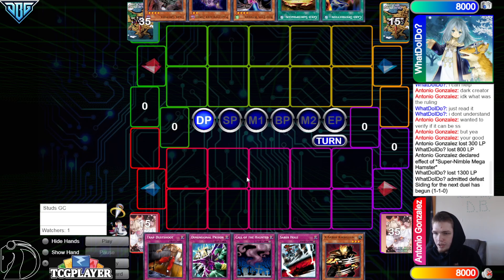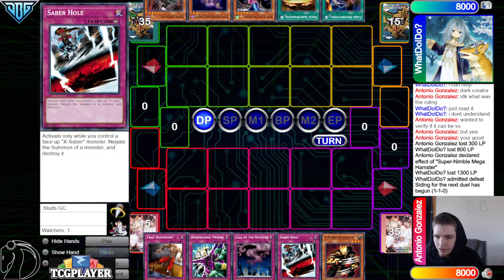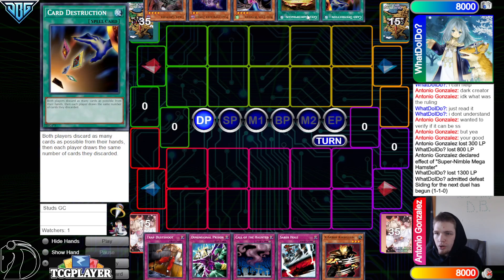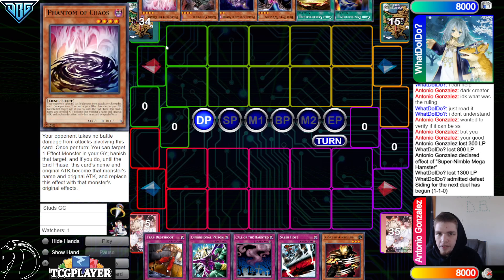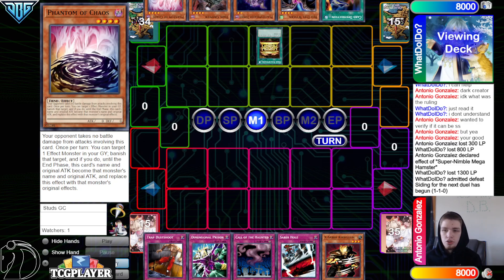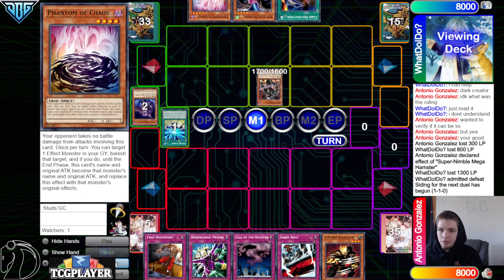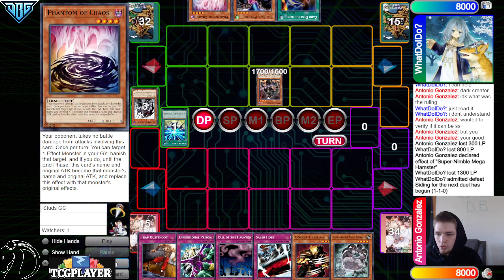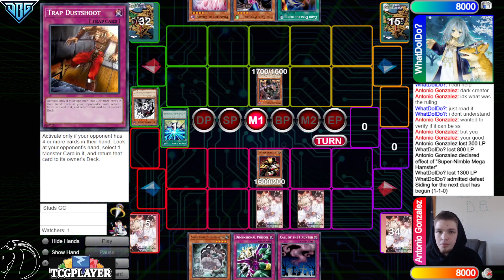We got Trap Dustshoot, Deep Prison, Call of the Haunted, Saber Hole, and X-Saber Arcanite Magician. They have Card Destruction, Gold Sark, Wyvern, Plague, Dark Greffer, and Phantom of Chaos — the deck just has so many good top decks: Dark Creator, Phantom of Chaos. They play Future Fusion too. Gold Sark, banish Future Fusion, normal Dark Greffer, discard Plague to dump Norleras. Pass.